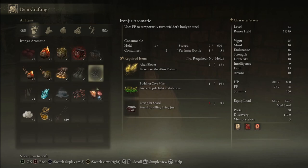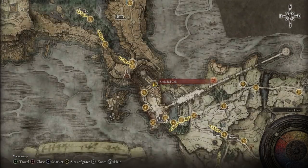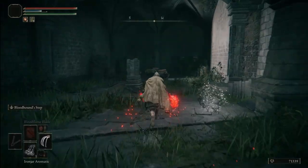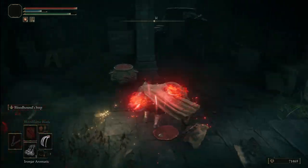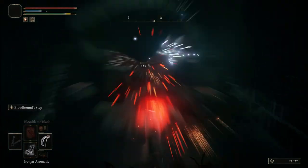Crafting the Iron Jar Aromatic is pretty easy besides the Living Jar Shards, but getting them is also not troublesome. There are many spots in the game, but my favorite one comes from the Secluded Cell at Stormveil Castle. You just have to keep going north from the grace and you'll soon reach a little area with jar enemies — quite a lot of them — and also a big jar at the back. All of the jars can drop Living Jar Shards, but the big jar has a much bigger chance.